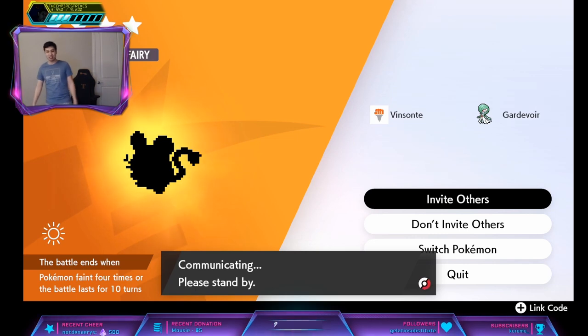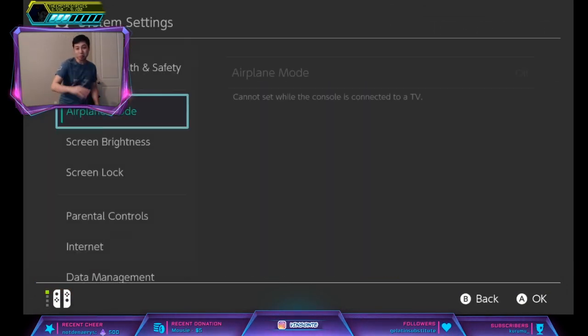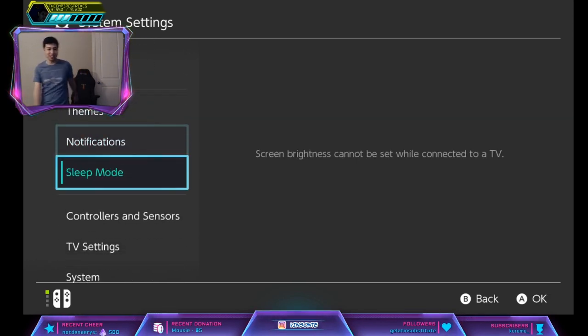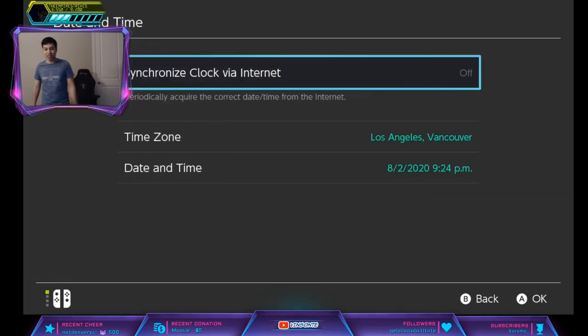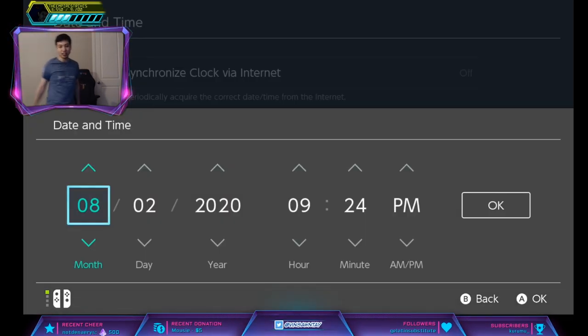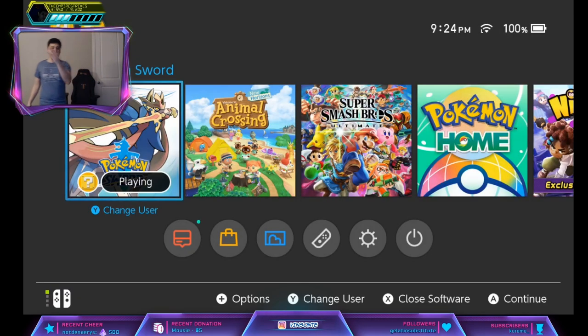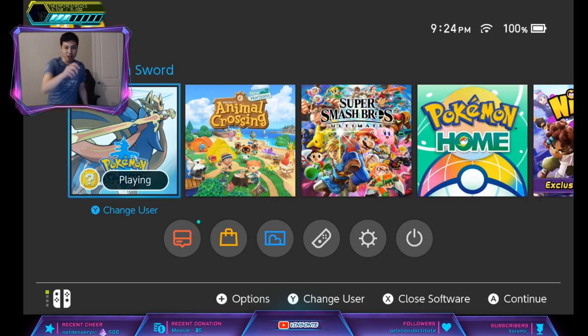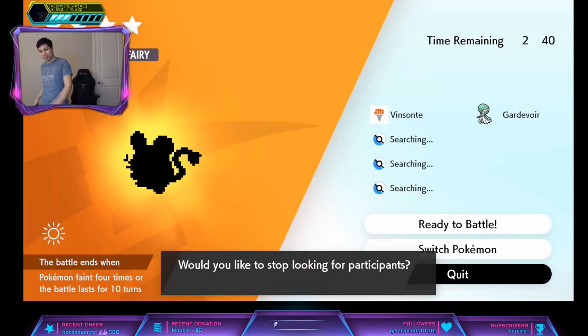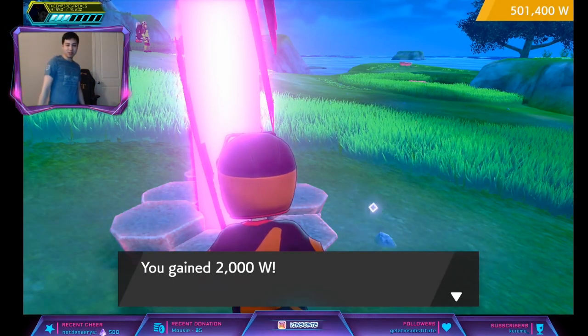Go click Invite Others. If you're offline and don't spawn fake rooms, go to System Settings, then System, then Date and Time. If Synchronize Clock is on, turn it off. Go to Date and Time, increase by one day, click OK, press Home to go back to the Home Menu, go into the game, then quit. That'll respawn the den and we'll try to get both of these.